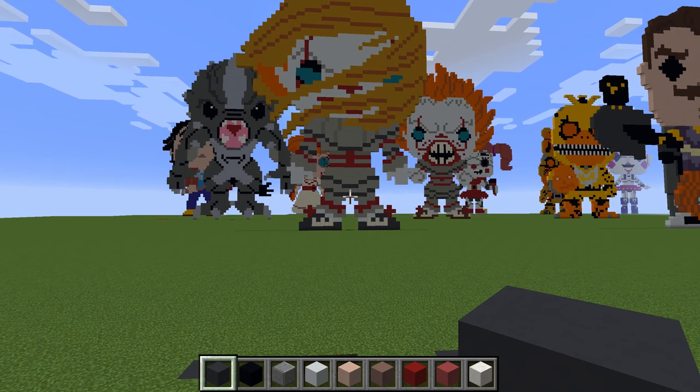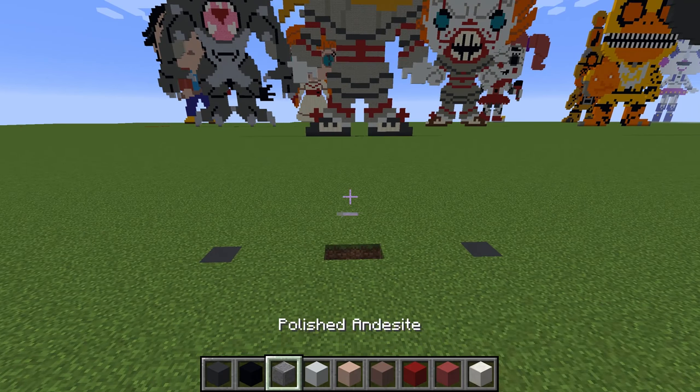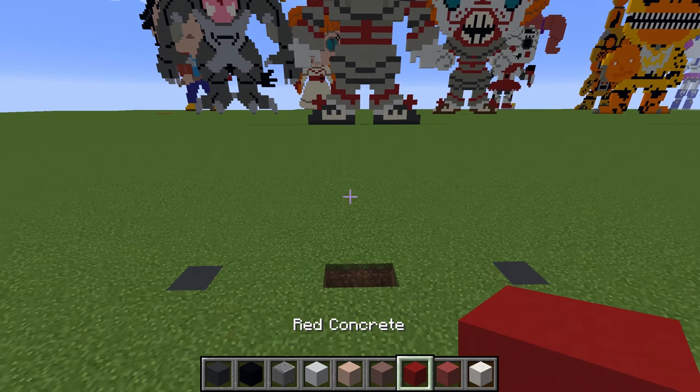Hi guys, Daddy Dods back to another video. Today we're going to do Nemesis from Resident Evil. You're going to need some grey concrete, black concrete, polished andesite, white concrete, white terracotta, grey terracotta, red concrete, pink terracotta, and white quartz.